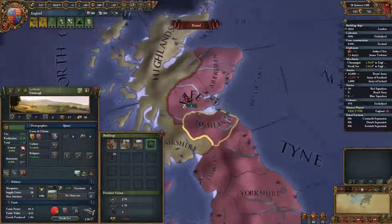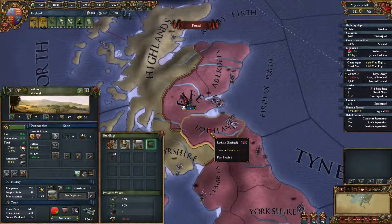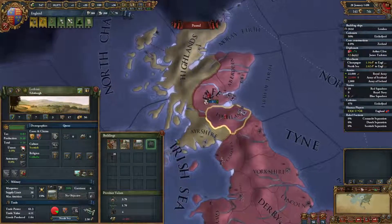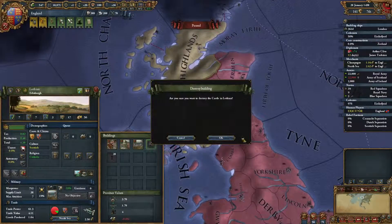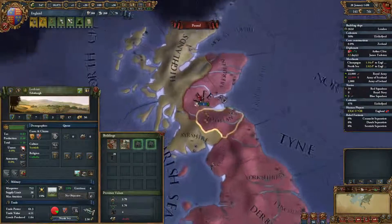I don't think I need both of these — I'm actually going to destroy the castle in Lothian and just keep the one in Fife. Fife is going to keep control of all that, so we'll keep the one in Fife. That'll be fine.